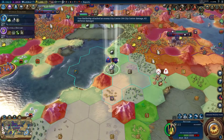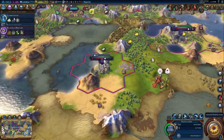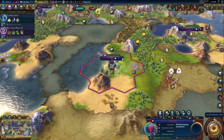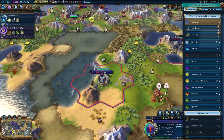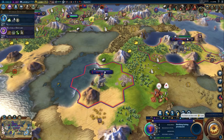Damietta won't last too long. Now I've founded Hamar. I like lots of cities. We're going to purchase some stuff and give the city a little boost.